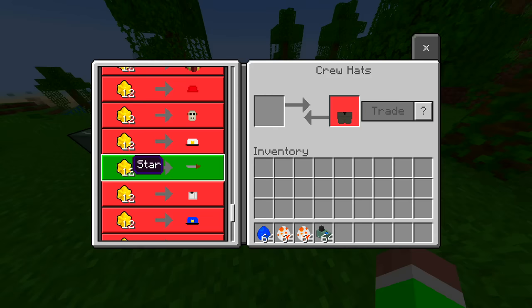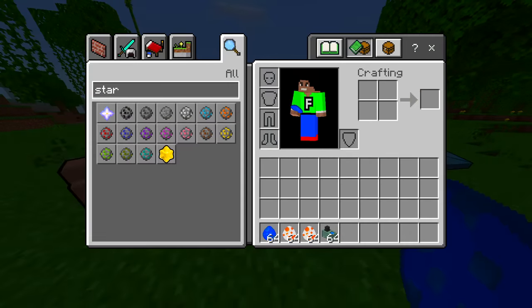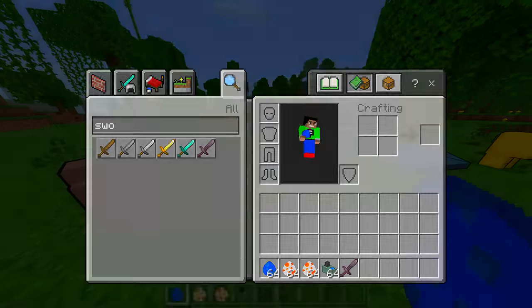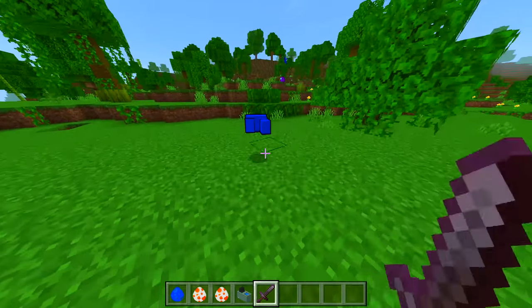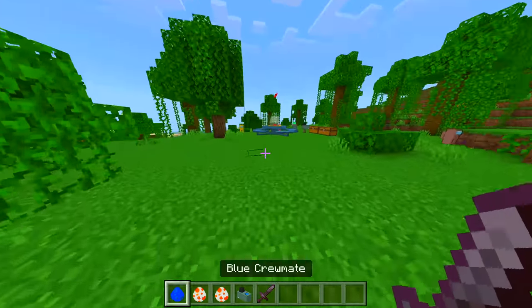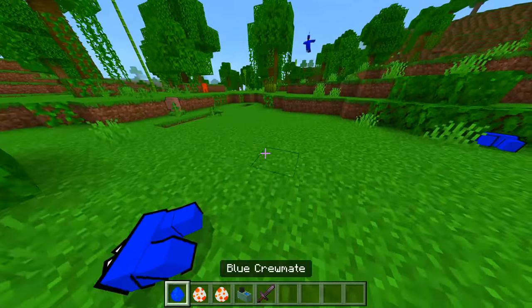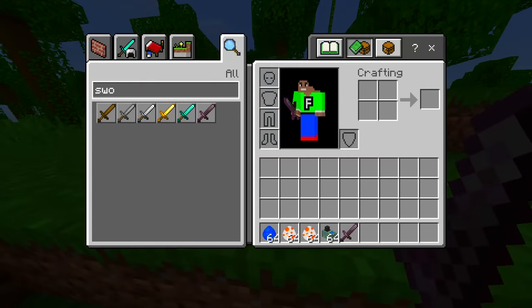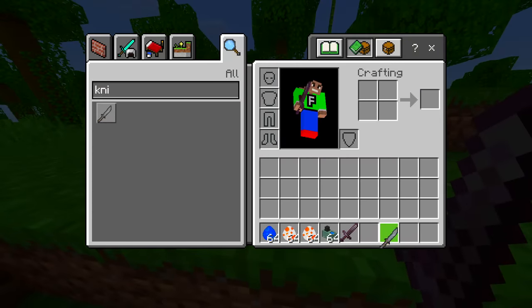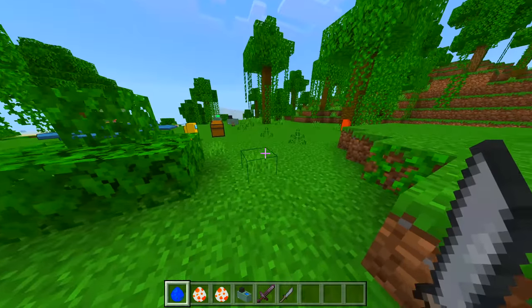I think the way to get stars is maybe if you're an imposter and you kill or something. Let's get a sword out and see if that's the case. Let's get a crewmate out and kill it — it doesn't drop a star though, so how do you get a star? Not too sure. If you just hit it once it chops up straight away, body's half gone. Boom, there we go — surely it comes with a knife. Yeah it does!